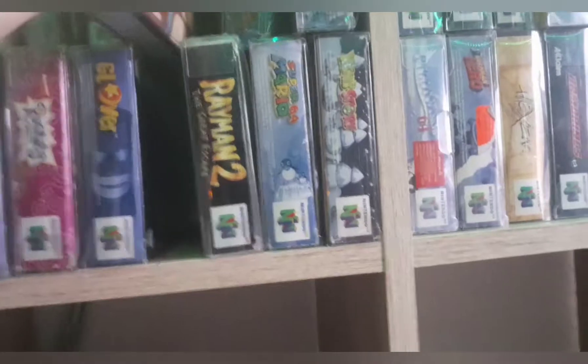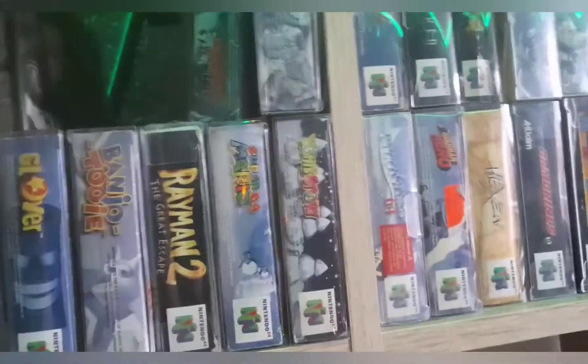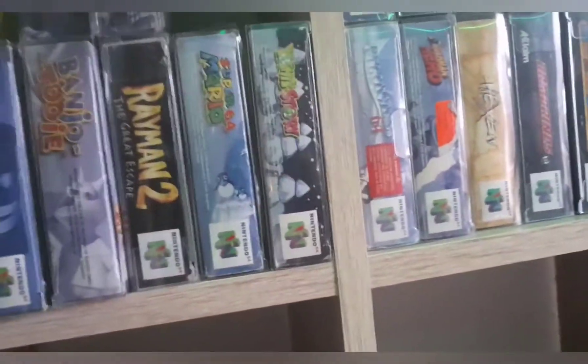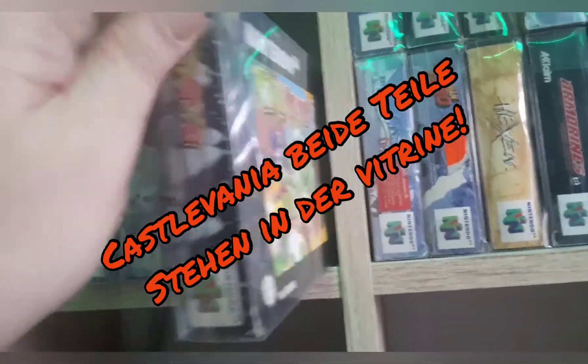Bei N64 habe ich auch nicht dieses Anleitungsproblem. Alles was man hier sieht, ist tatsächlich – bis auf zwei Spiele – komplett. Muss ich nachher ein bisschen aufräumen. Da haben wir hier noch Rehmen 2, The Creed Escape. Dann Super Mario 64 – war ein Weihnachtsgeschenk von Euler an Minan. Dann Yoshi's Story.